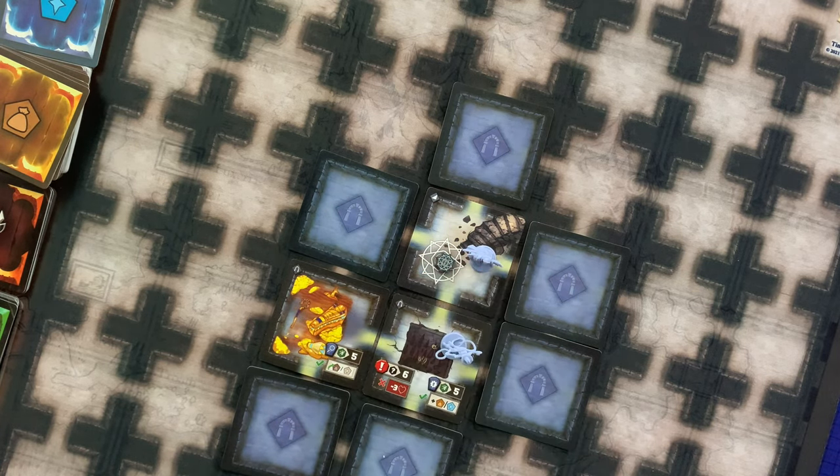If there is a face-down dungeon card next to your room, you may spend one speed to flip that card and then move into it. After flipping, the card may be rotated to any side as long as a pathway between it and the room you're coming from is created. Once oriented, check for any other pathways leading from the room and place a face-down dungeon tile next to those pathways for future rooms.